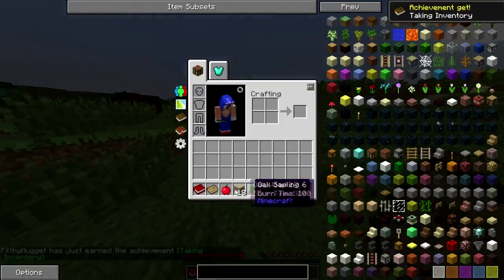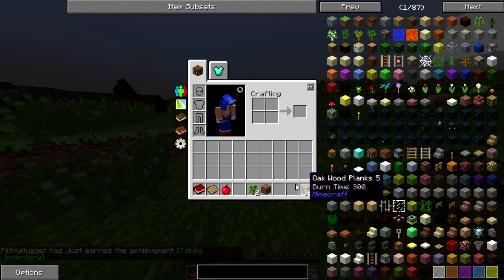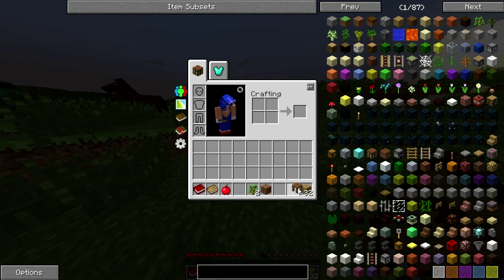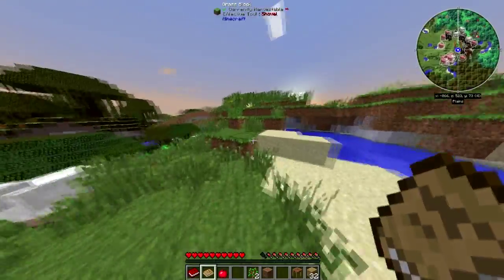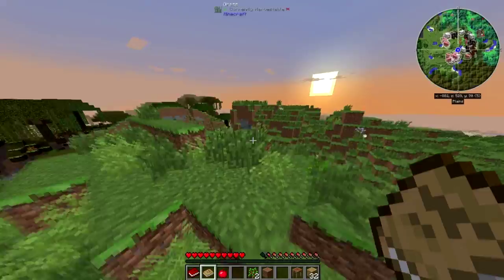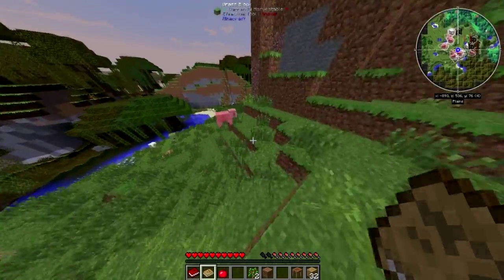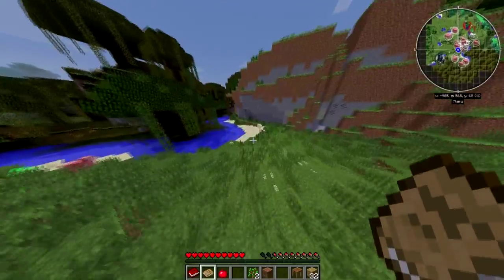That should be enough for now. So what we're going to do is turn all of these into planks and then make a crafting table. Now, I know when you get a crafting table you can also place it and get a crafting station. I believe the only difference is that with a crafting station your items stay in there when you place them in. There could be other differences but that's all I know of.